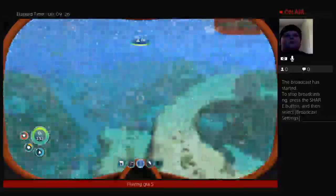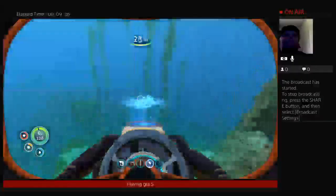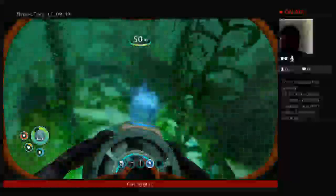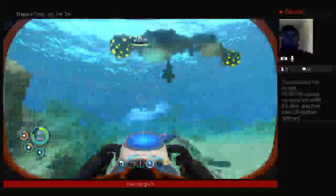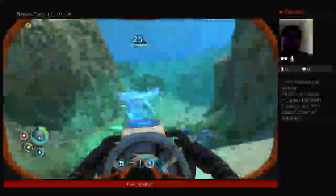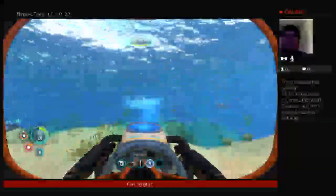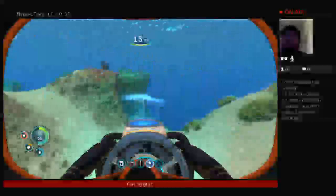Let's head over to some Creepvines and grab some clusters for the lubricant. Now go ahead and get your titanium — you can either break limestone, or I think it's easier if you just slice some scrap metal. It'll just be easier and faster. We have 4, so we're going to need 6 more for a titanium ingot.